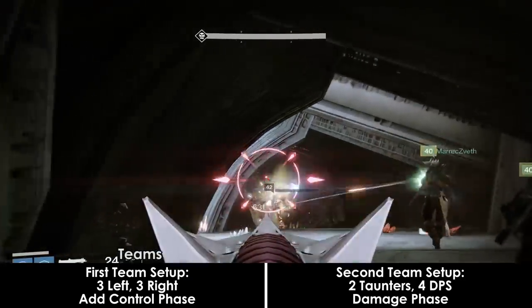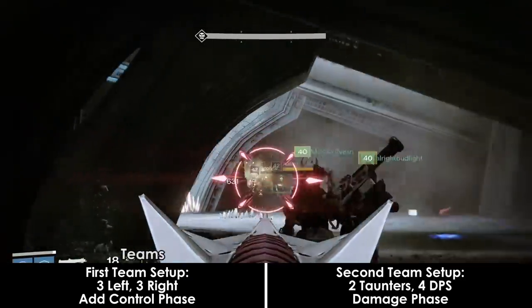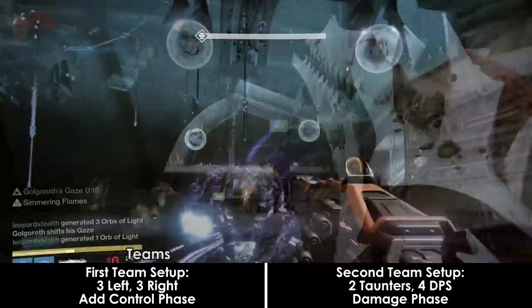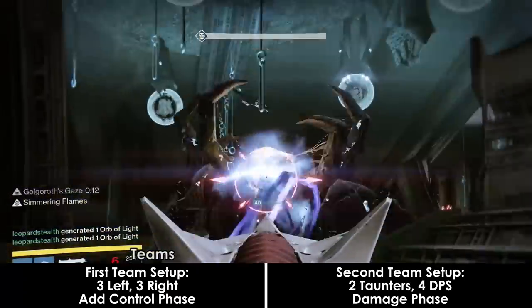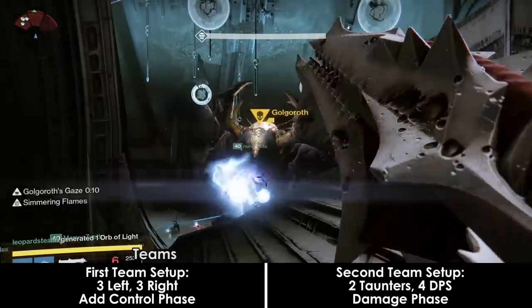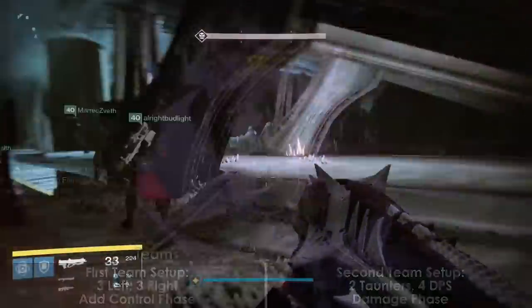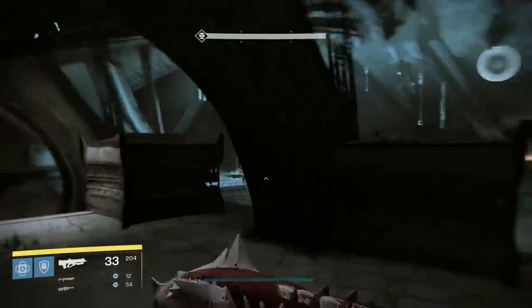Having multiple Titans in the pit for weapons of light and melting point, and Night Stalker Hunters taunting with black hole shadow shots is probably the ideal, just be careful where you place those wards. Split your group into multiple teams: the first set is for add control, split 3 and 3 — 3 on the left and 3 on the right. The second set is for boss damage, with 2 taunters and 4 DPS.